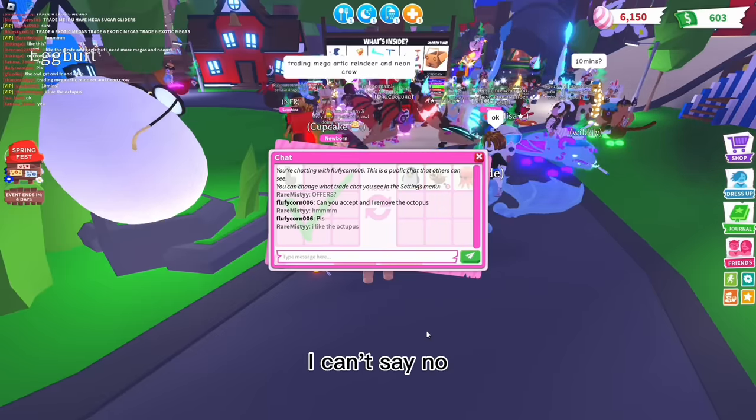Alright, fourth spin. Oh my god - mega neon! Please be a bad pet. A mega neon legendary - oh gosh. We got a sloth, but sadly I only have a normal and a neon sloth, so we'll spin again. Let's see - oh my god, is that an evil unicorn? A mega evil unicorn! I definitely have one. I don't know if I want to do this - a mega evil unicorn from the Halloween 2019 update. This is super rare.